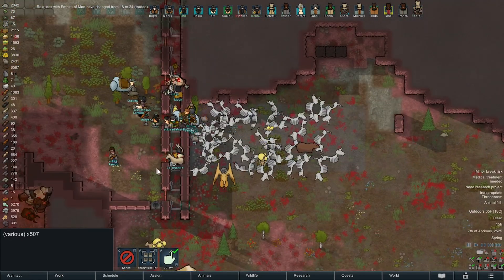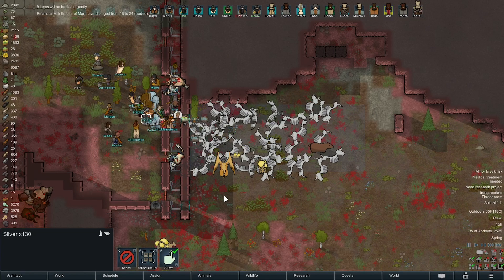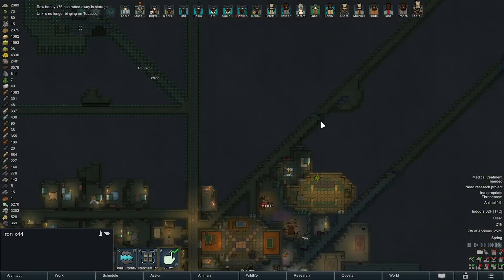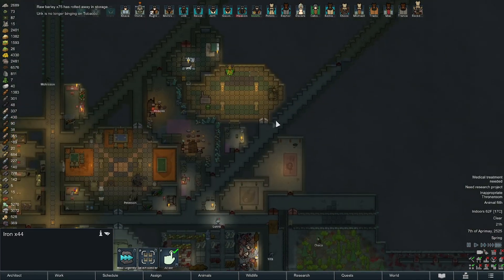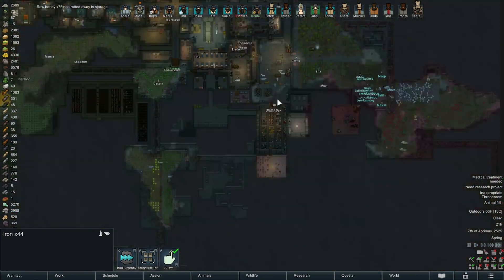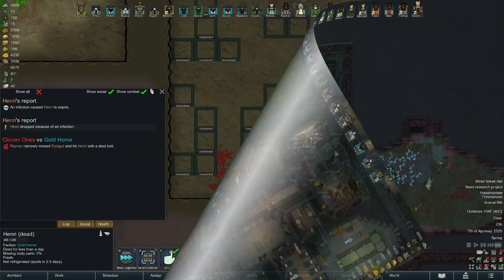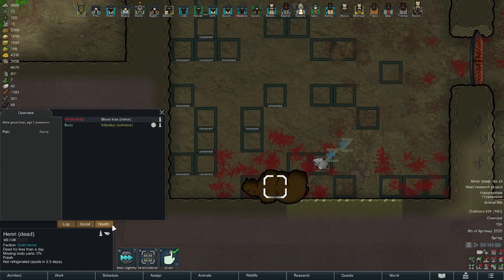There are messes everywhere to clean up. It's been a while since we had a decent caravan. I did buy some steel off them and a belt of ardor. They've mined out the entirety of the area — we're gonna block off all these hallways and clean everything up so that the entire livable space is enclosed and clean and pretty. We don't want to have any messy unfinished stuff around. Haken's recovering just fine.